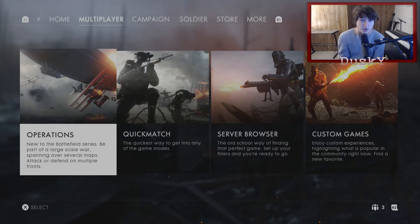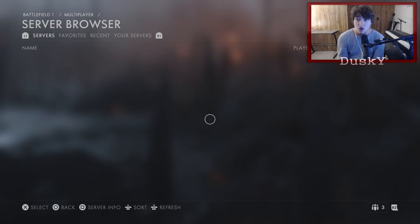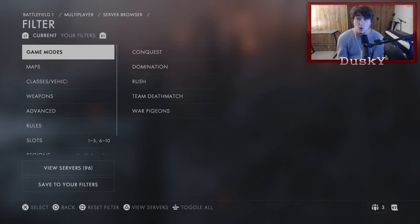Basically, obviously you're going to be on multiplayer, you're going to go over to the server browser. Once you're in server browser, you're going to hit triangle to bring up the filter. If you're on Xbox, it's going to be Y, or whatever you're playing — PlayStation, Xbox, PC, whatever. You're just going to want to go to the filters right here. Once you bring up the filters, you're going to want to make your settings exactly like mine are.